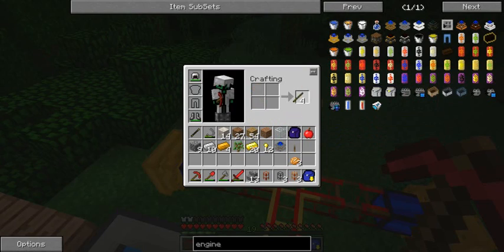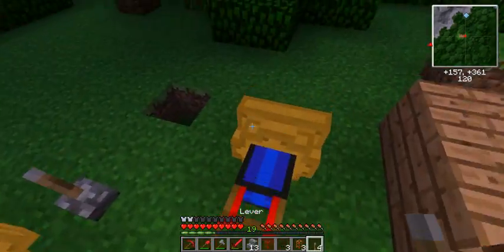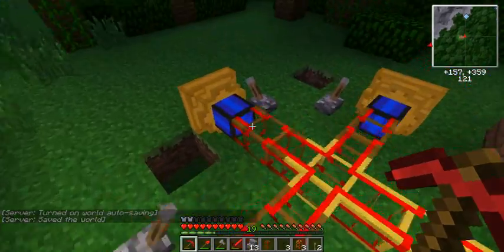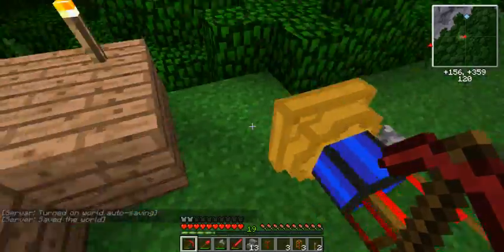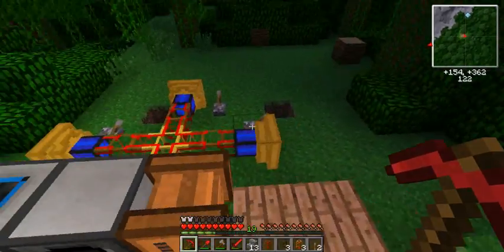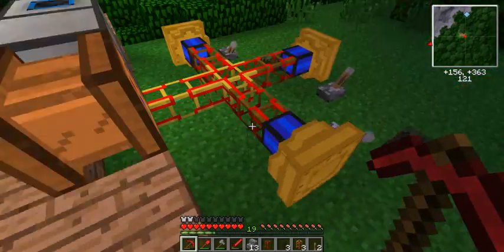We need some levers for the engines. Here we go - you basically put some coal, and you flip the lever. Put some coal and some water. If there is no water, it might explode - it's not a big explosion, but you will lose your engine, so it's not good. You need to put the water in it.